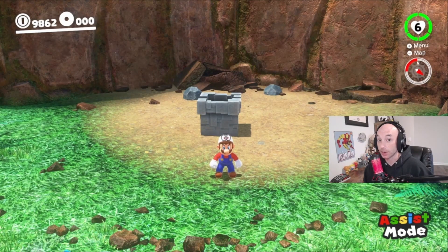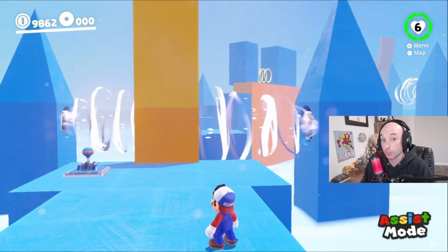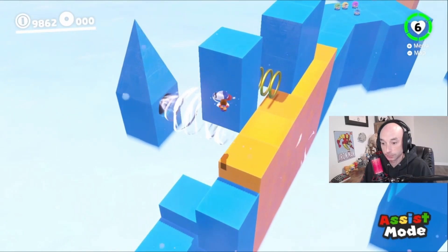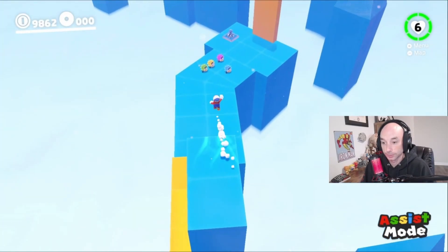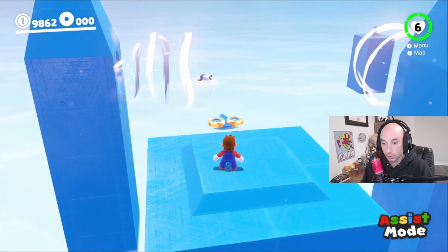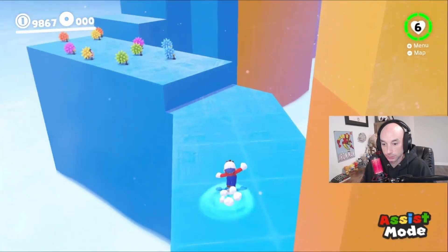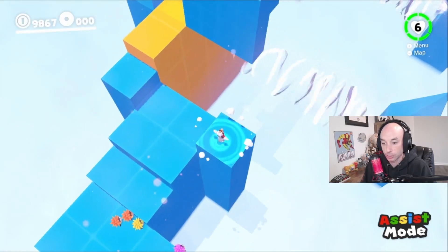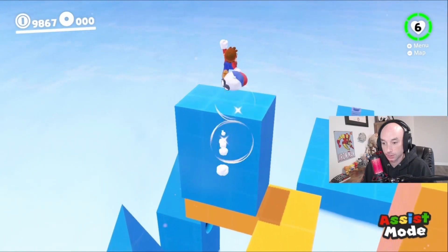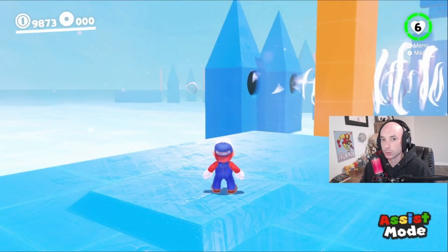I'm going to show you guys how to get two free moons from this sub area in Cascade Kingdom. Once you get into the sub area, you can see that there are all these orange and yellow blocks — they're supposed to help you through the level, but you don't have to use them at all. We're just going to start by long jumping across here. Then from here, we can do a ground pound jump. To get the first moon, you just go this way. Throw Cappy when the wind starts to blow. First moon. From here, go across, another ground pound jump, long jump, and another long jump. And you got two moons that are basically free.